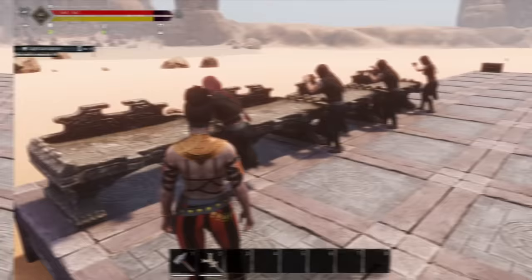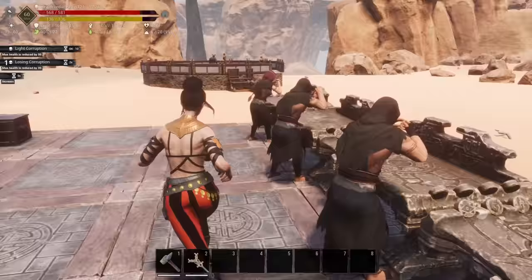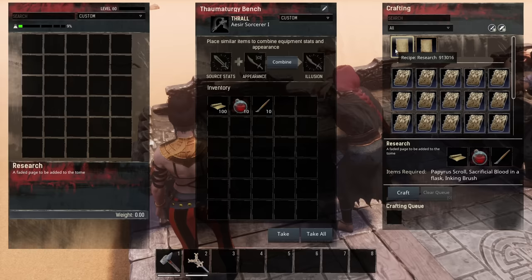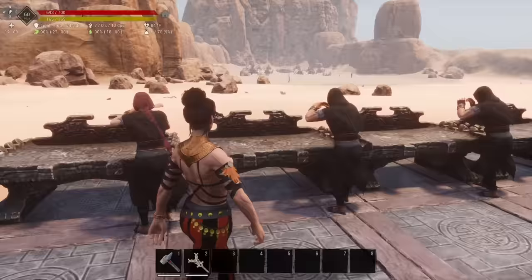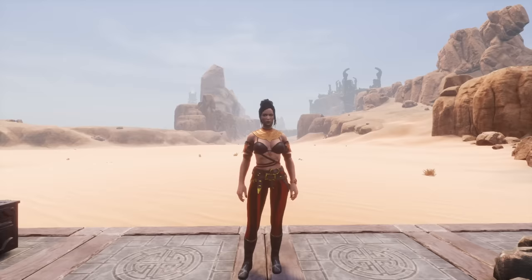The last tip is that there is almost no difference between tier 1 through tier 4 sorcerers for your thaumaturgy bench. The only difference is crafting speed — they all have the exact same 60% chance to succeed or fail at crafting a spell page. A tier 1 sorcerer is 25% faster than no thrall; tier 2 is 50% faster; tier 3 is 75% faster; and tier 4 is 100% faster, meaning two times the speed.